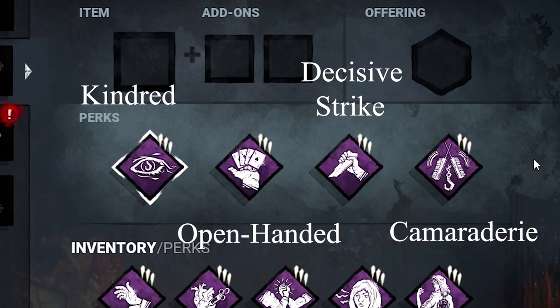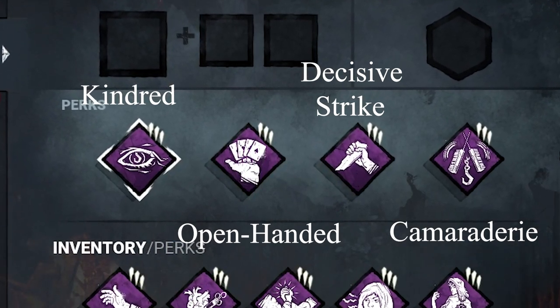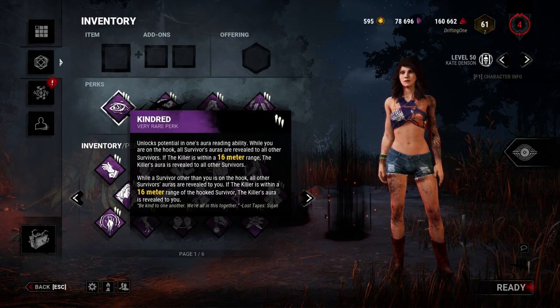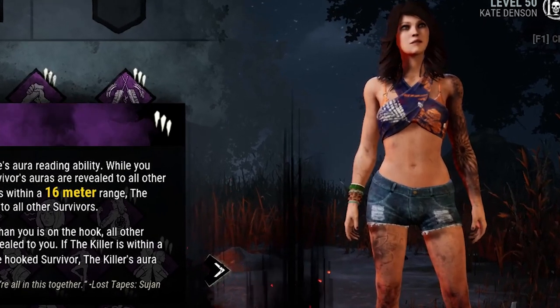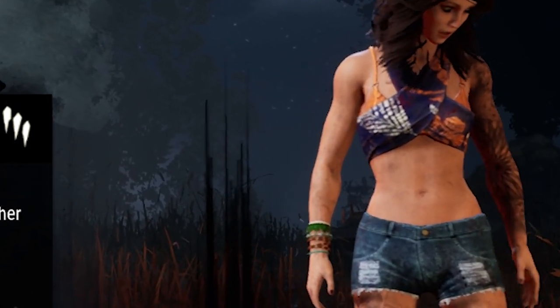Today I'm showing you the new and improved Solo Survivor build. This is the build that I'm probably going to be running so much when I'm playing solo queue, and I recommend you do too. Kindred's a staple — you can see the killer within 60 meters of a hook, whether it's you on the hook or someone else. You already know how this part works.